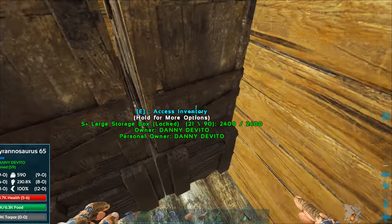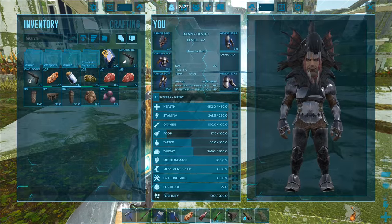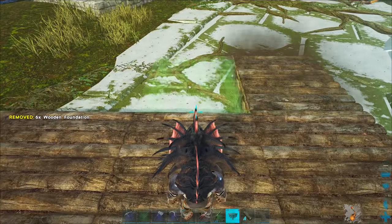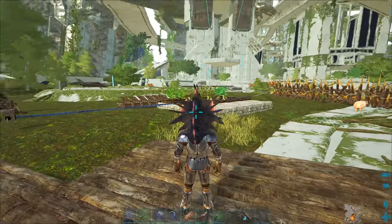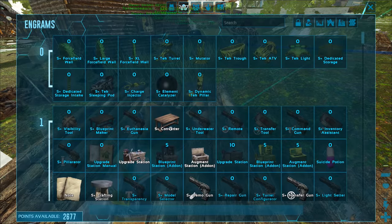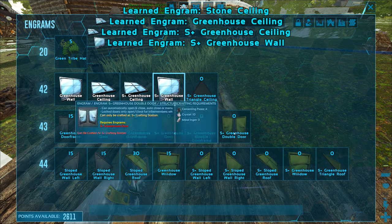I need to start working towards higher tech items but there's so much else to do. The other storage is organized: structures in one chest, rare drops in another. I might as well salvage these primal items from the raptor claws present to save myself a trip gathering wood, stone, and other materials. I probably would have converted those stone foundations into S+ and used them for the greenhouse.